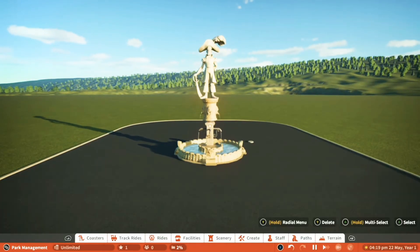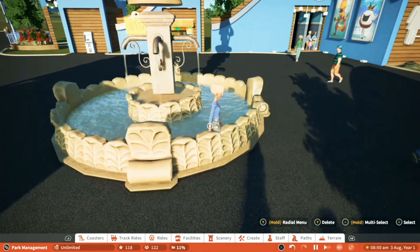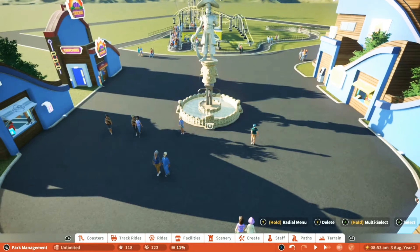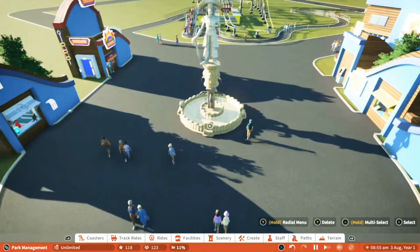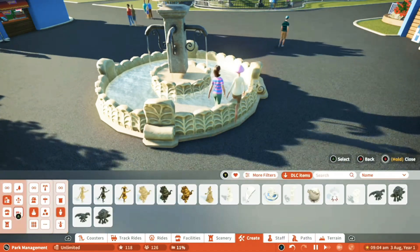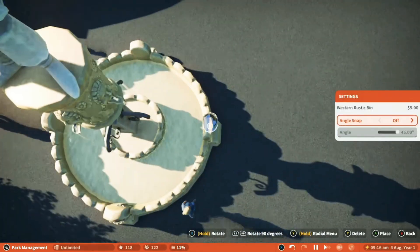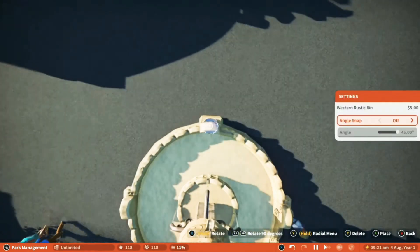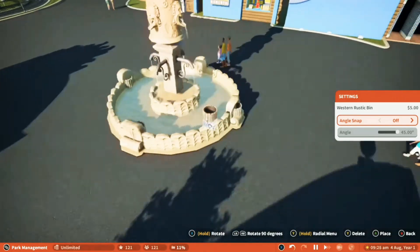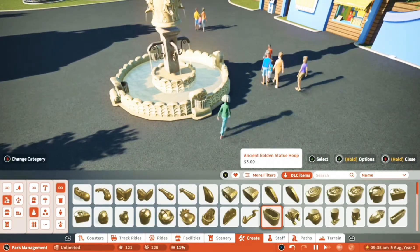Obviously people in real life would respect the statue and leave it alone, but unfortunately the people in this game — well, they're just rebels. Fortunately there is a way to get past these terrible acts of reminding me that Planet Coaster is a game and not real life. For some reason these guests have an utmost respect for bins, meaning that if you hide bins inside of a centrepiece or fountain then they will avoid it completely and be much more civil.